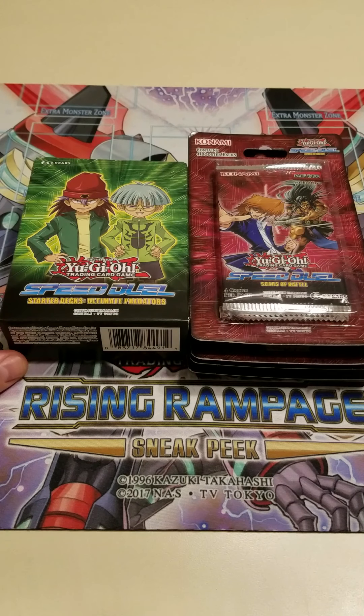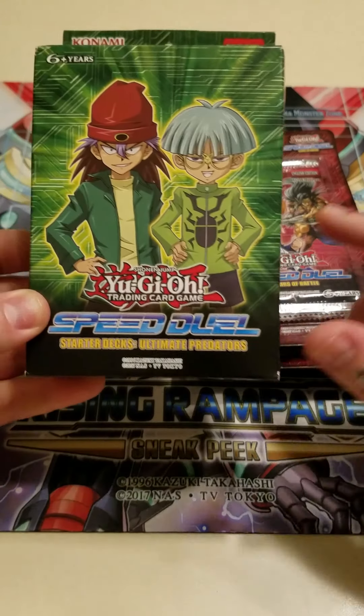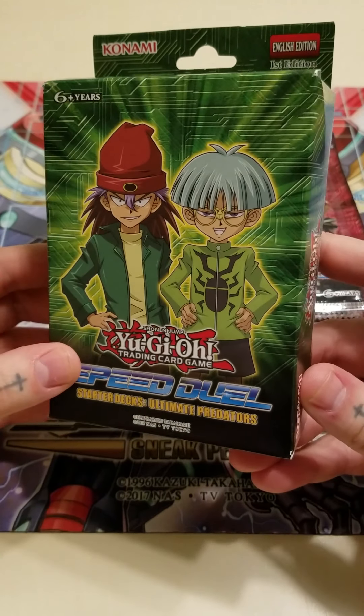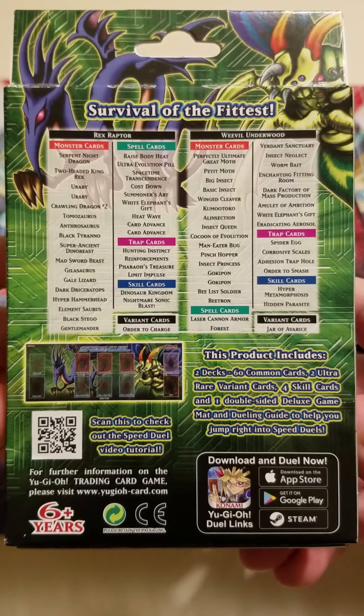Today we have the two newest Speed Duel products. We have the new starter decks — Ultimate Predators — which has Weevil and Rex Raptor. Both these decks have 30 cards apiece instead of the 20.